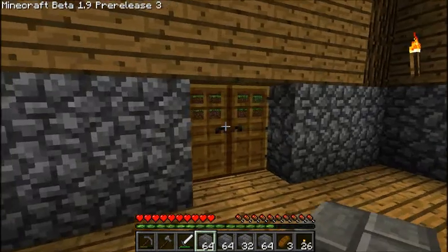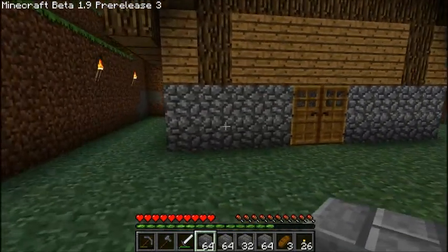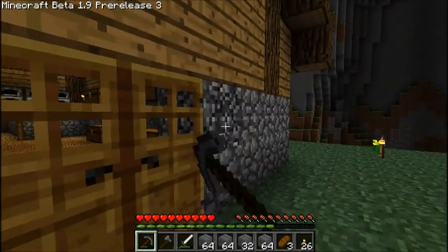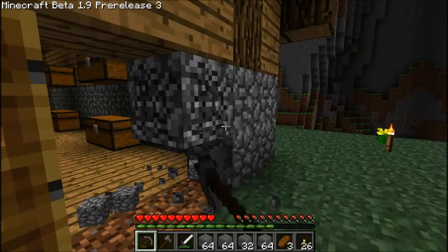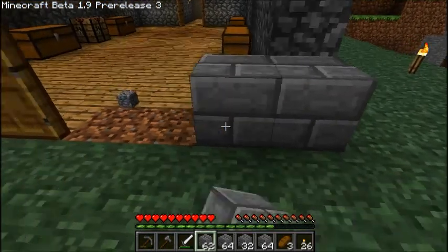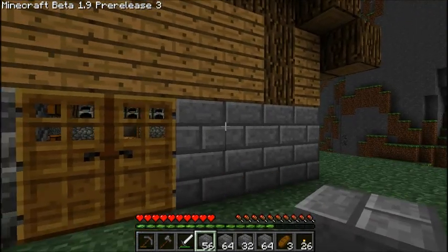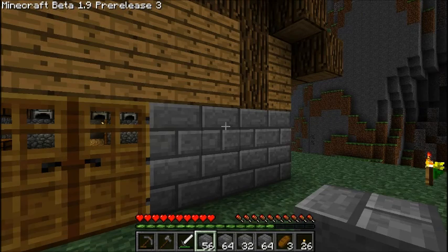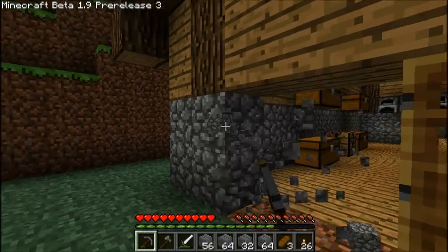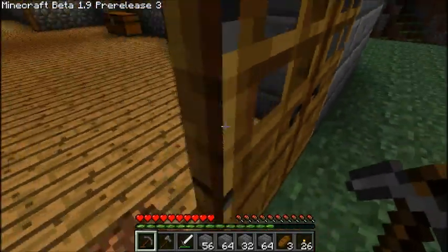We've got loads of these blocks. Now what I'm going to do is redecorate the house. I'm just going to do this one wall bit here, see what it looks like. If it looks good I'll keep it, if it doesn't I'll just replace it. Yeah, I like it — let's keep it. It's not like we're in short of any blocks.